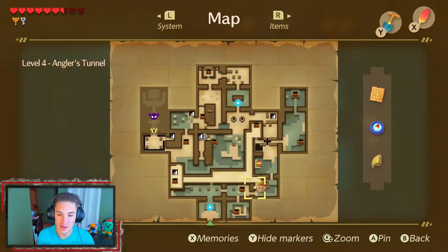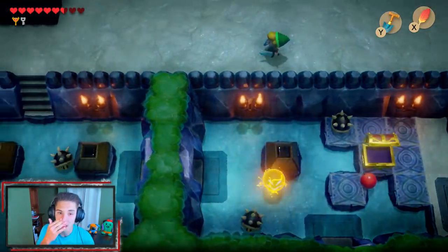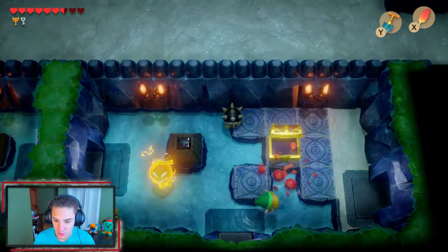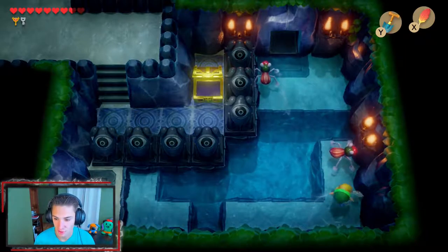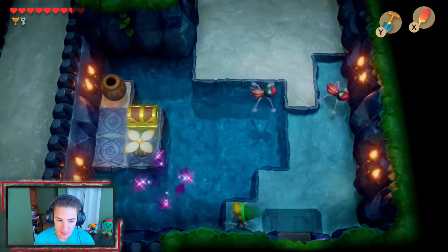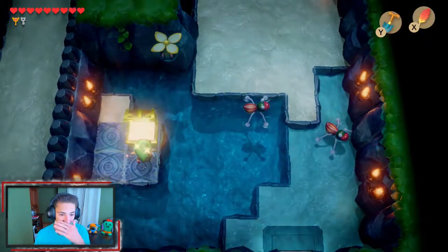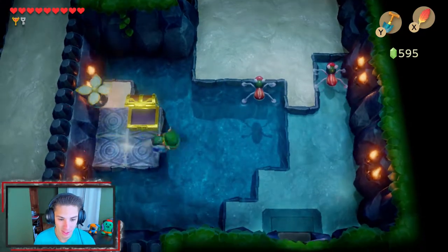One more chest to get — we have to head down and around and up through the door to the right. My nose keeps randomly itching this whole section, I have no idea what's going on. I'm ready to face this boss and move on. I think this dungeon has been my favorite so far — it just stands out because it has all different mechanics compared to the others. We grab our last chest, another purple rupee.